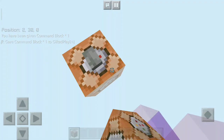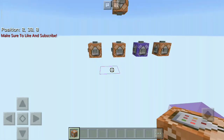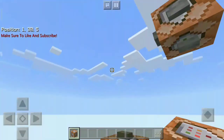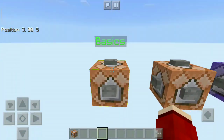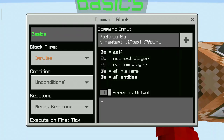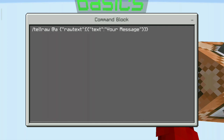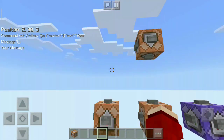First, get a command block using this command. This is the basic command. What Tellraw does is it shows simple text in chat, as you can see.